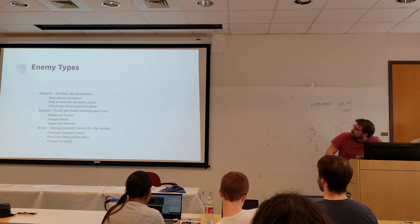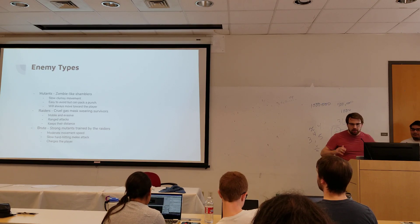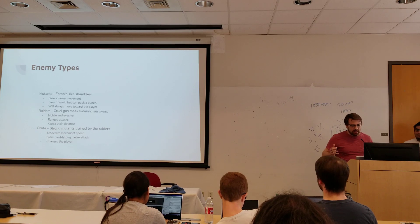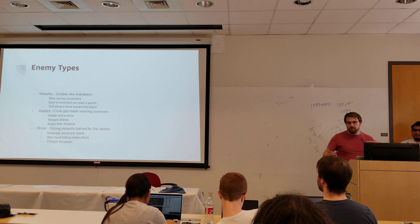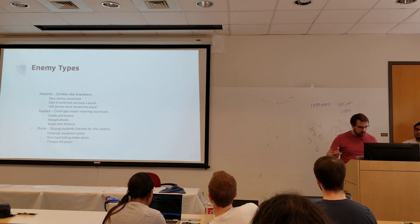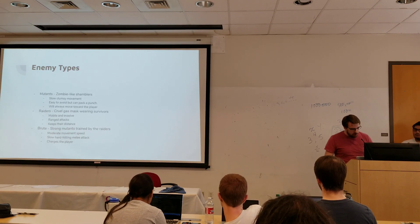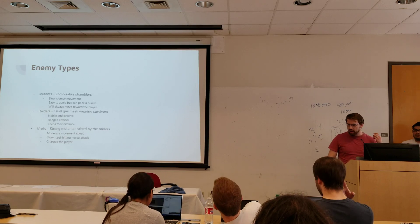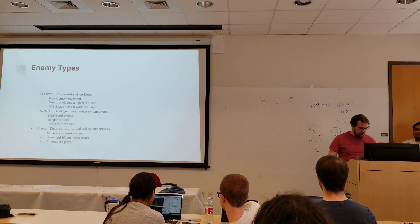We have three basic enemy types. You have the mutants — zombie-like shamblers, very slow, basic, low-health enemies, but they'll still pack a punch if you're not good at avoiding them. Then you have the raiders, who have a ranged attack, trying to keep their distance, requiring a little more tactics to vanquish. Then the brute is going to be a strong mutant trained by the raiders — your heavy enemy. Big, charges the player.